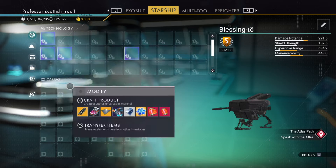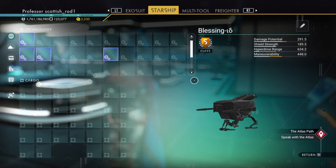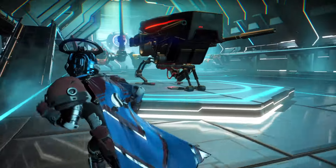This is the tech fully upgraded to S-Class, and those supercharged slots are nicely laid out. This is how it looks when it's standing in the space station — if you get the Tick, you're certainly going to stand out in the crowd.